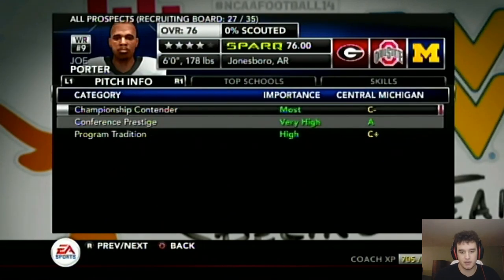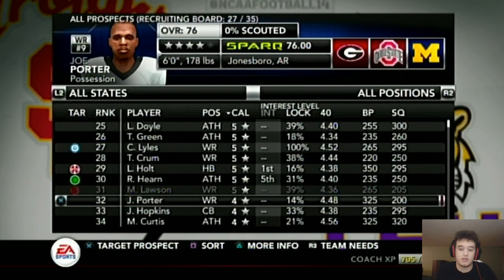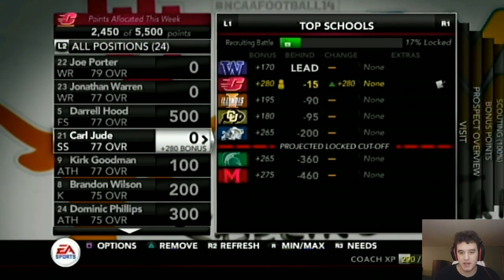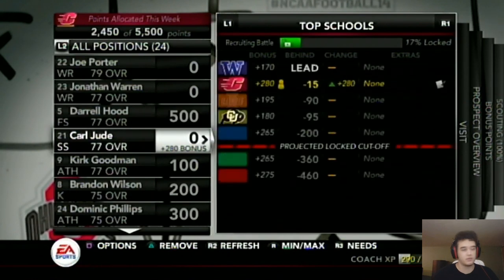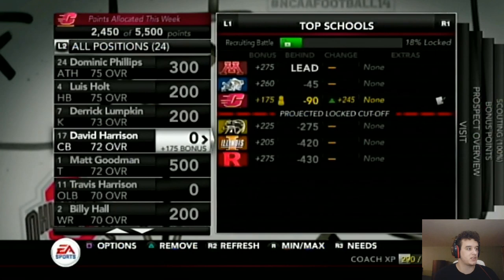Here we have Joe Porter — he's not super interested in the score, but championship contender and program tradition both go up just by winning games, so I'd probably add him just to see what happens. After that second wave of prospects you added and scouted, you should find a few guys you might be able to get. We have that plus 300 guy and there's a good chance we'll be able to get him if we put a lot of points in. We're all the way up to second place on that safety, so there's a very good chance we could get him.